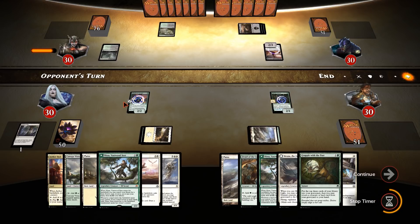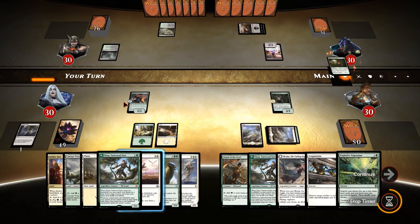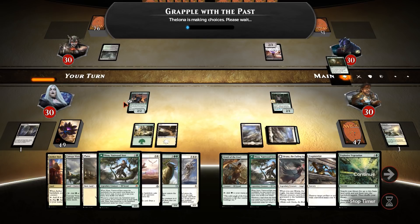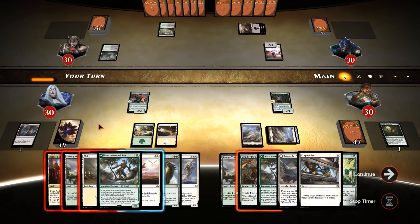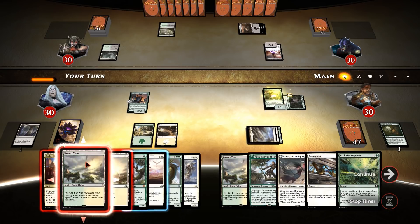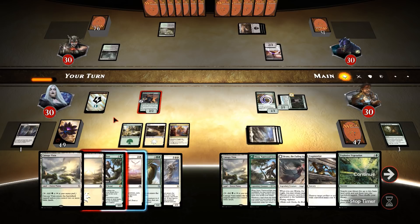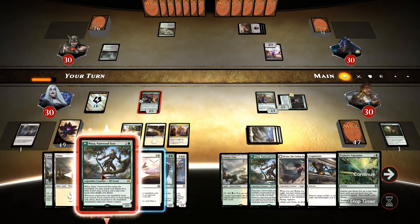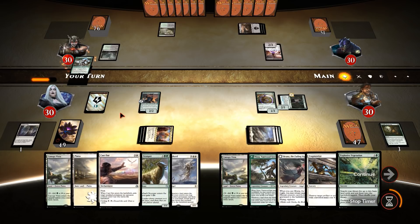I had a match with zombies the other day — they were mono-black zombies for about 90% of the match, then he scooped and the AI played a white land. I had the Explosive Vegetation in hand and I grabbed the wrong card. I'm going to hold my Plains as long as possible. Shall I throw down Nissa right now? Yes, I might as well. I might need that Cast Out for that lord. If they've got removal, it's better on Nissa than on Gisela.